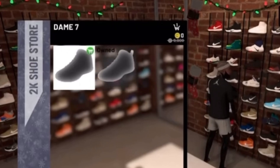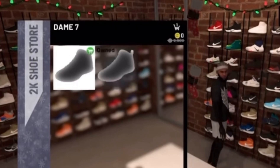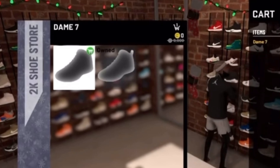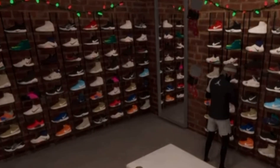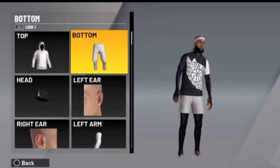I got a free zero VC shoe, but I had to buy the 9K one because I got the other from the spin the wheel. Now you try on that shoe — the other shoe — and you wear it out of the store. And as you guys can see, there's the glitch.